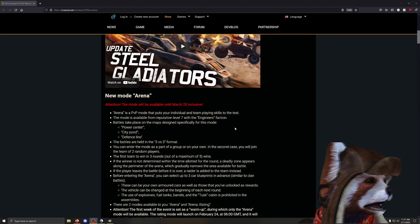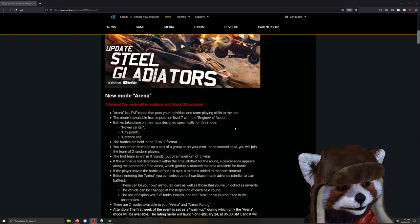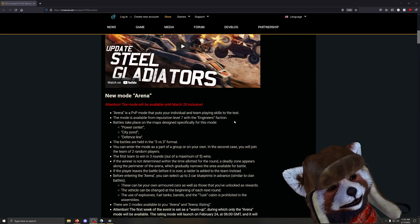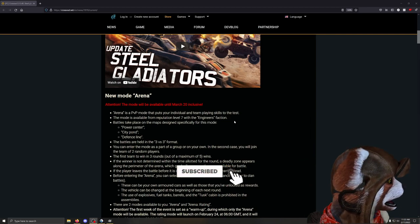Arena Mode is essentially a 3v3 mode that's either ranked or unranked, taking place on three maps: the Power Center, City Pond, and Defense Line. We've looked at those in previous videos, so if you want to take a look, go ahead, or you can just hop in yourself.